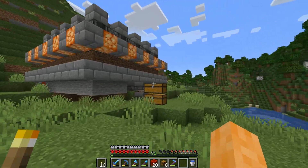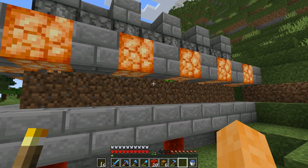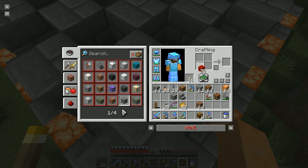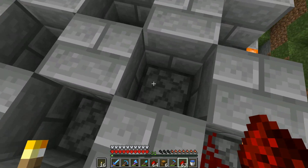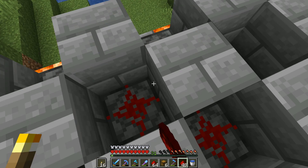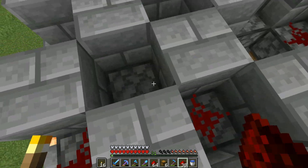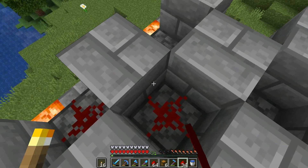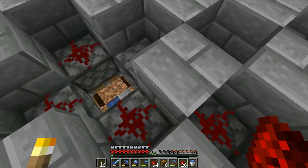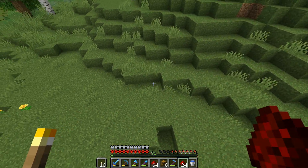And here we have it — we've finally completed the farm. It's a very simple design. Basically I've got pumpkin seeds and then a bunch of observers. Oh no — I haven't finished it. I actually need to place redstone in between all the cracks, but then it'll be finished. So it's observer, piston, observer, piston. Surprisingly it doesn't use very many resources because it's not too big, though you can stack it if you need more. It was originally created by Ilmango, I believe. Okay, pumpkin farm is complete.